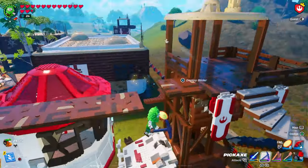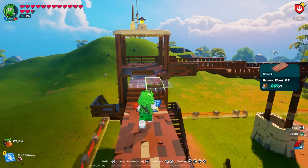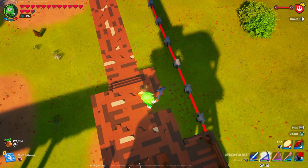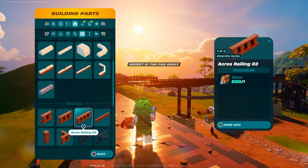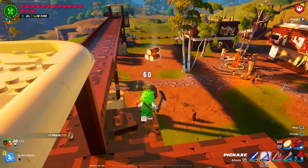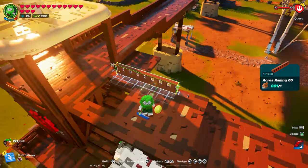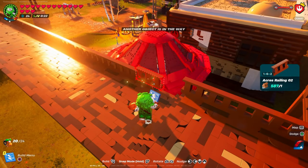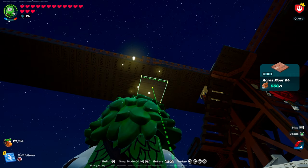After we're done with the staggering, we're just going to build all the way across. After the first connection we're going to be extending the bridge a little bit, utilizing the Anchor floor three, placing these along the side of the build. Now that we've connected the bridge and widened it a little bit, we're going to be building our fences alongside the bridge using the Acre railing number three, running it alongside the rest of the bridge. We do a rinse and repeat on the other side.